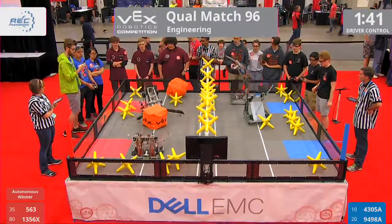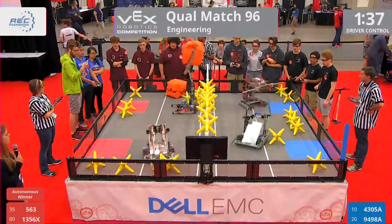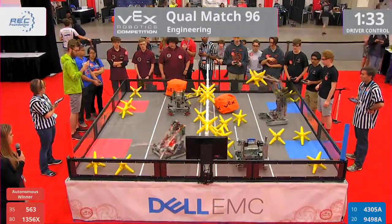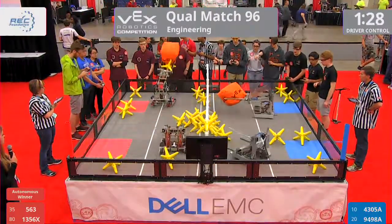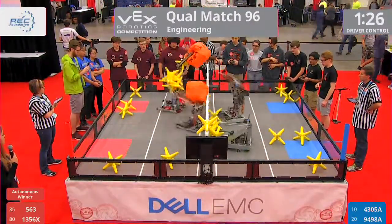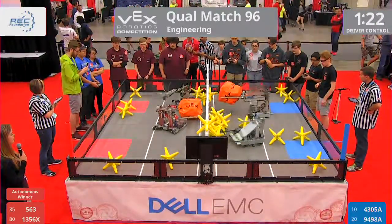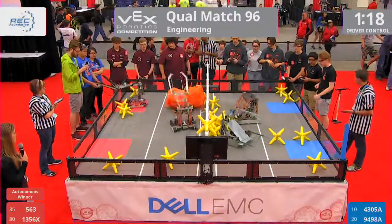563 almost tipping over there but able to recover. Blue alliance already getting that cube over, and red attempting to match — and they do. Got one cube in each near zone for each alliance. Stars, though, are flying. Red and blue scoring a cube, with red following suit with a cube and a star. Multitasking there by 1356X.